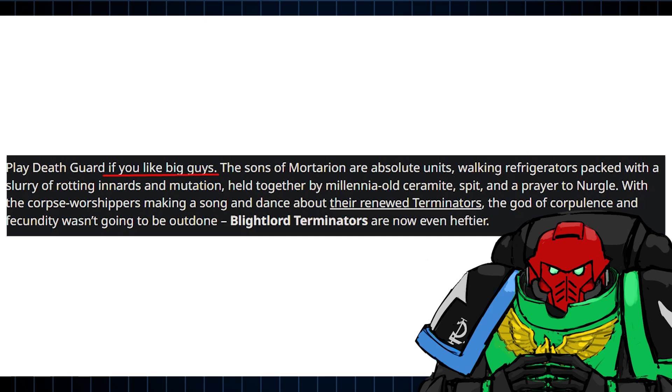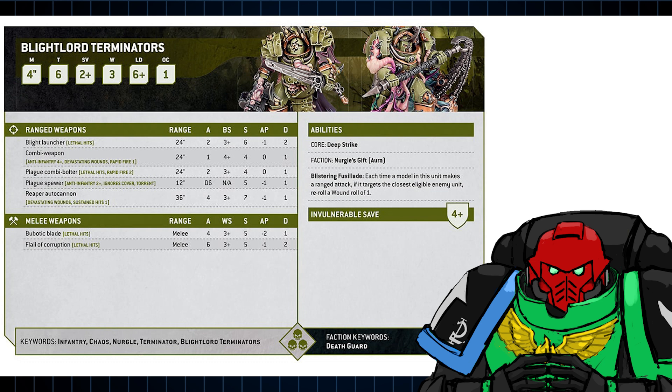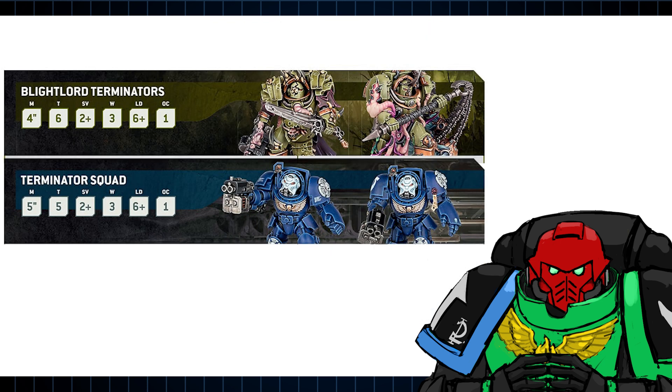The article then goes on to explain Death Guard are an army of big, chunky units, and instead of previewing their emblematic battle line units, we got Blightlord Terminators on display — so we might as well make the most of it. We can see the Blightlord Terminators are slow but quite tough, maintaining their superior toughness over standard Terminators, which now pushes them up to toughness 6.